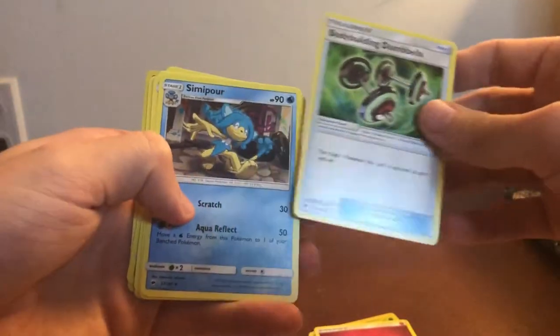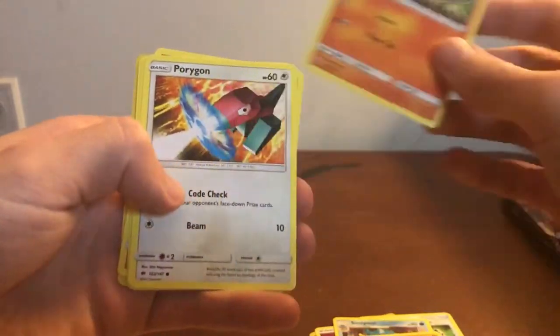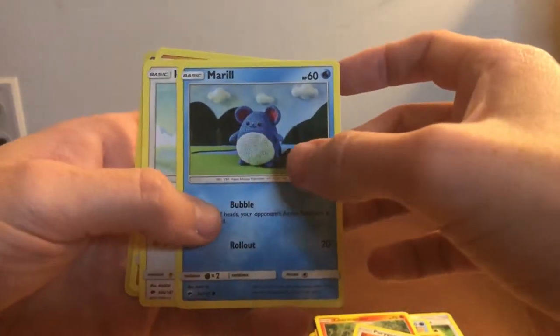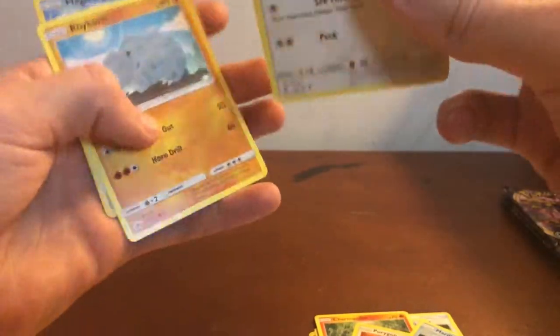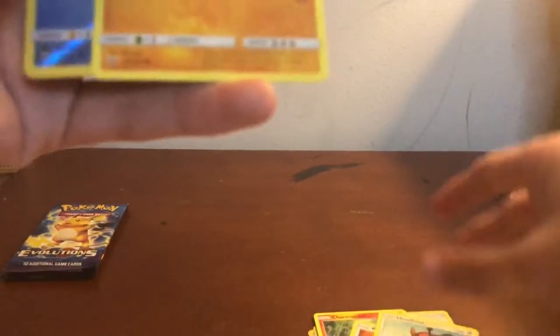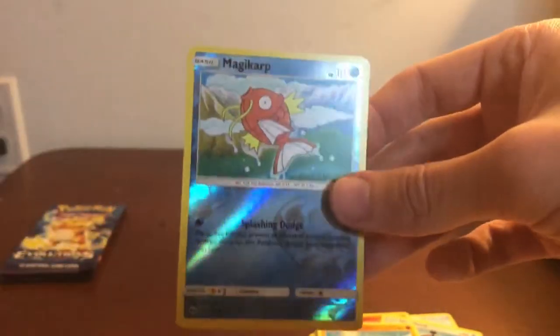Also Hoothoot, Rhyhorn, and this Hoothoot card feels very thick — the card itself, not the Pokemon. The Reverse Holo is a Magic card, so because I'm inept at opening packs the proper way, we got a different kind of sneak preview at what we pulled in that pack. Moving on to our four Rebel Clash packs. I'm blanking on a Pokemon name — it evolves from Toxel. Please destroy me in the comments over how I don't know the name. I should.